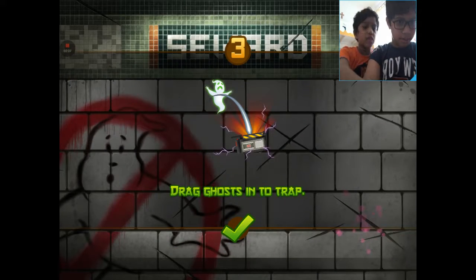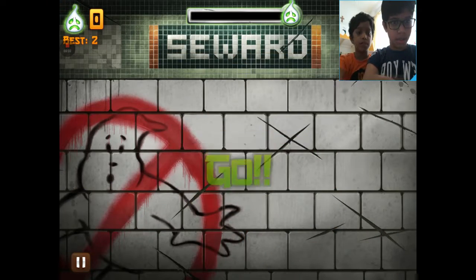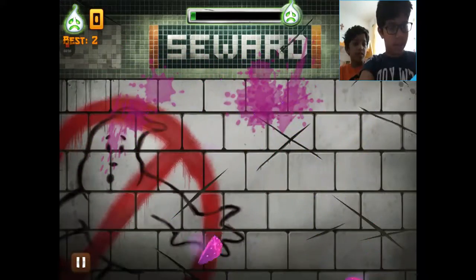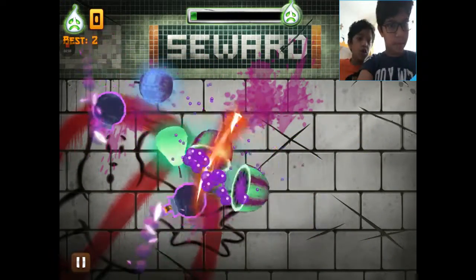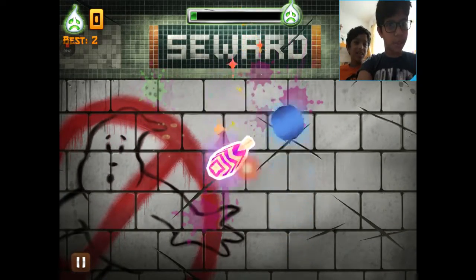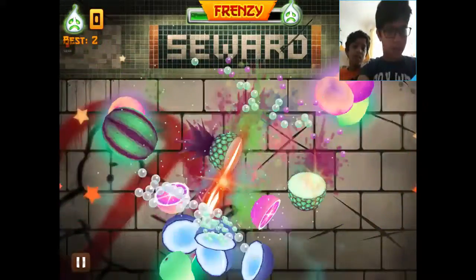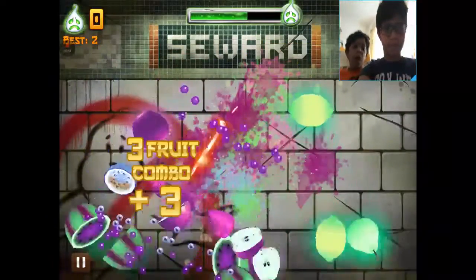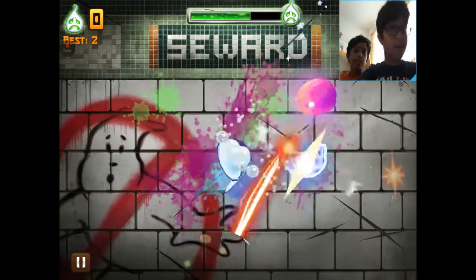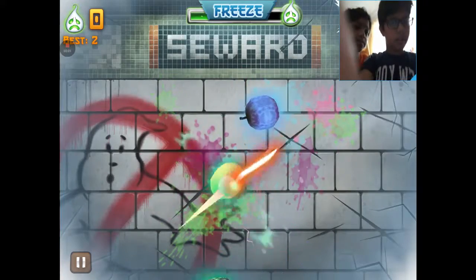You have to capture ghosts — I'll show you how. Just drag the ghosts into a trap. Ghost appears — let's go to it! Don't slice the ball, this is the Ghostbusters update. Oh crap, stupid ghost! I'm getting nothing, why do I still have zero?